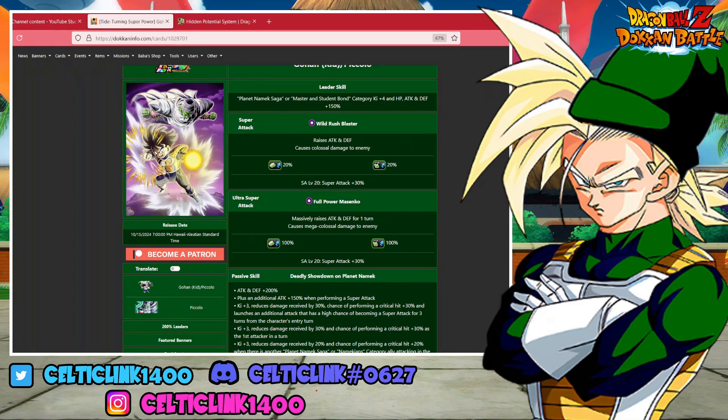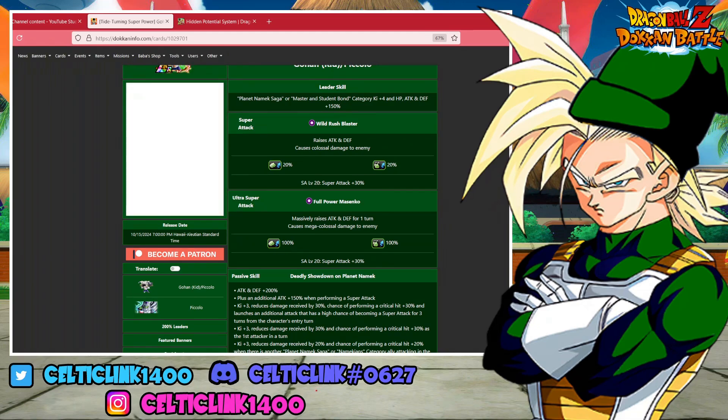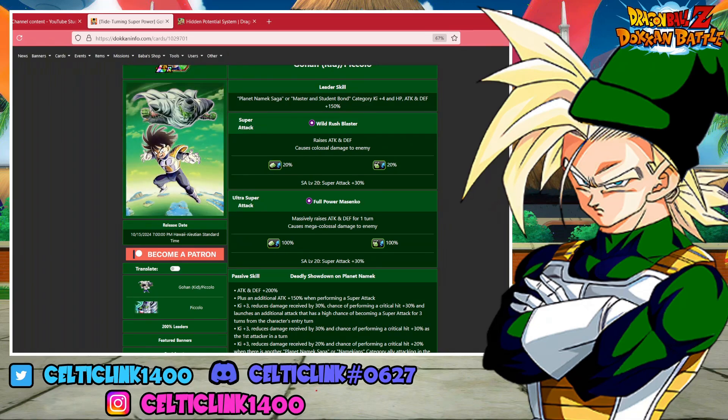So let's start with the leader skill: Planet Namek Saga, Bonded Master and Disciple 150% — pretty standard for yellow coin LRs. On his 18-ki he massively raises attack and defense for the turn, but on his 12-ki he raises attack and defense infinitely, so you do want to prioritize that 12-ki when you can.